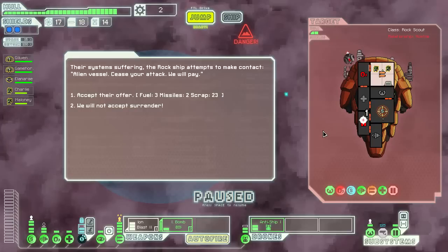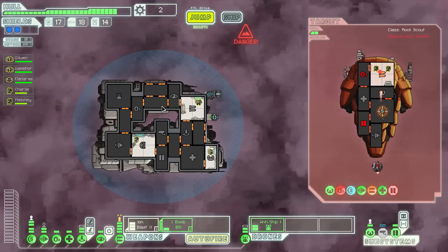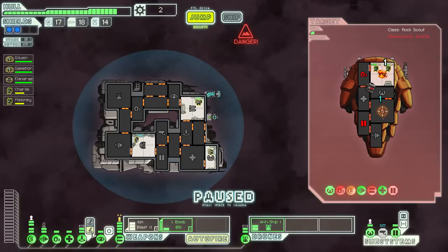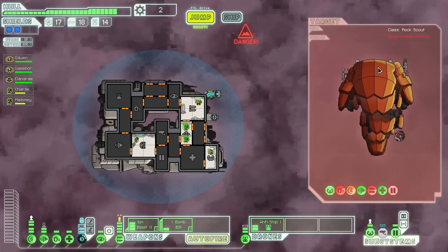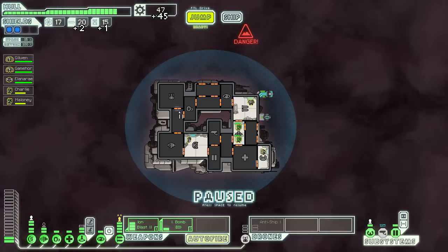There's system suffering. The rock ship attempts to make contact: 'Alien vessel, seize your attack. We will pay.' Okay — three fuel, two missiles, 23 scrap. No, not enough. We have to get out. I don't want to lose my people in here. That was actually kind of close. Yeah, we got the drone part and more scrap. I like that.